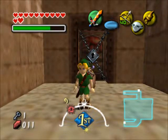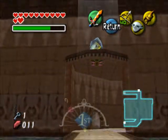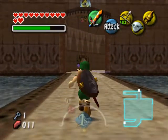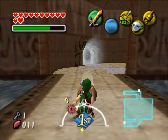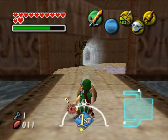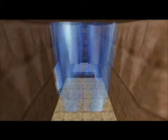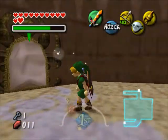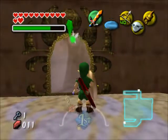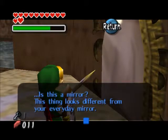Welcome to part 107! We're not going to go through the door we looked at in the last entry, because there appears to be a fabulous item in this room. If you shine light on that weirdly textured mirror, it will absorb it and shoot it back out afterwards, so you can use it to bounce light all over the room and use your mirror shield to get rid of all sorts of blocks and things. It's really cool, and as the title helpfully informs us, it looks different from your everyday mirror.